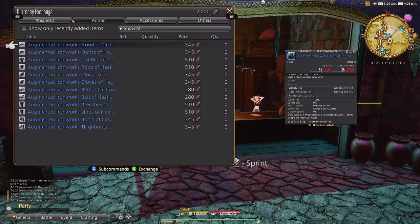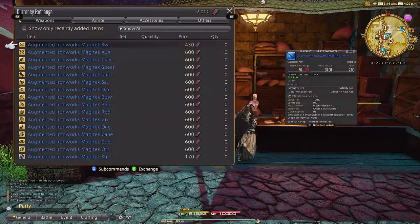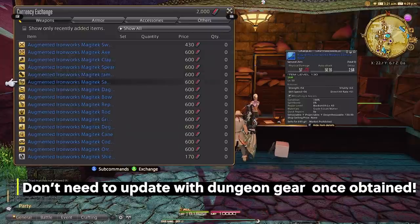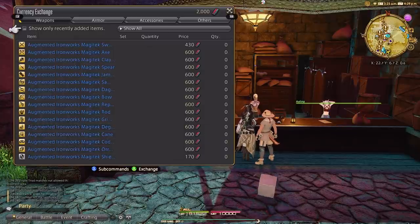Number two: level 50 and above, you should only be using Poetics gear. I have a video specifically talking about Poetics gear linked above and below for a more in-depth explanation. But essentially, level 50 Poetics gear will take you through post-A Realm Reborn and Heavensward. Level 60 Poetics gear will take you through Stormblood. And level 70 Poetics gear will take you through Shadowbringers. You do not need to update your Poetics gear as the item level is higher than the final few dungeons of each expansion.